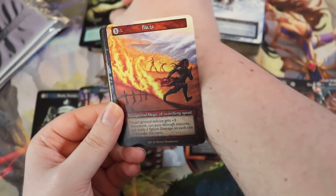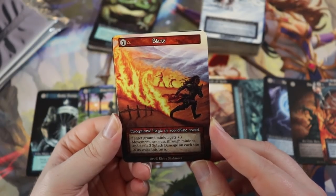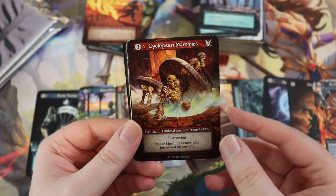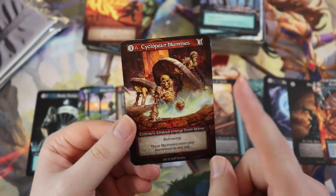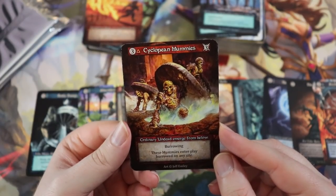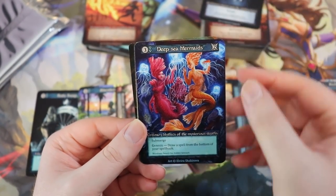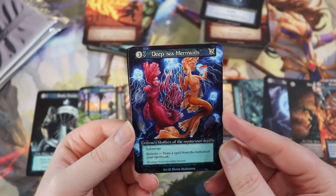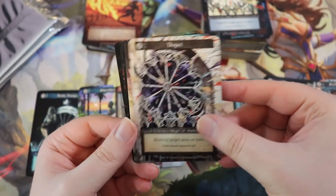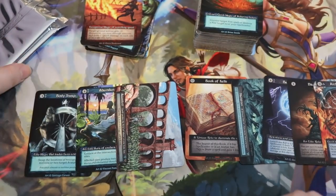Blaze — target minion gets plus three movement and can pass through minions, dealing three splash damage on each site in its wake this turn. Hilarious. Fey Changeling again. Cyclopean Mummies — a three-drop, three power, burrowing; these mummies enter play burrowed on any site — ordinary undead emerging from below, and the art is metal as hell. Dead of Night Demon — a 2/3 with stealth. Deep Sea Mermaids — 3/2 submerged, genesis draw a spell from the bottom of your spellbook. Disenchant, Dispel, Dodge Roll, Drown, Entangled Terrain, Extinguish.